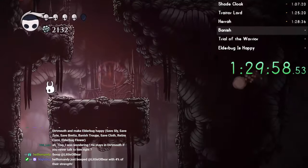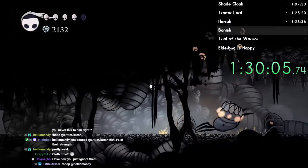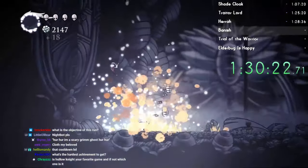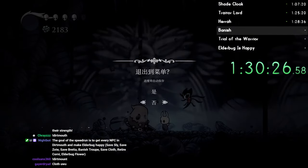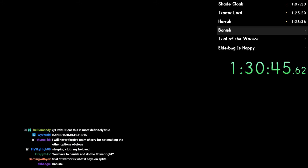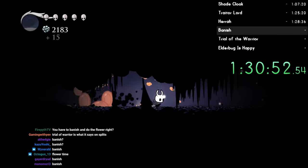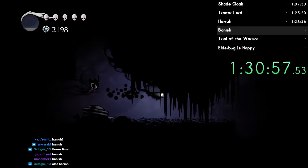I've gone through this room like four times. Alright Cloth, it's finally time to save you. I know you've been trapped down here for a long time, but trust me - now is the right time to save you. You are saved. Okay, this should be the final thing I need to do, unless I forgot something. Trial of the Warrior? Don't worry about that. My splits don't even make sense anymore. Oh, I have to banish - that's something I have to do. Should I do that now? Whatever, I'll do banishing last - I'm here already.